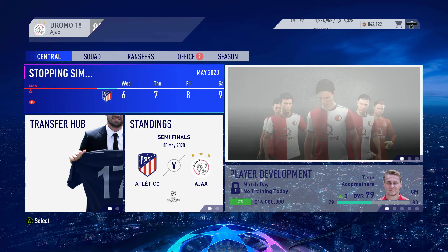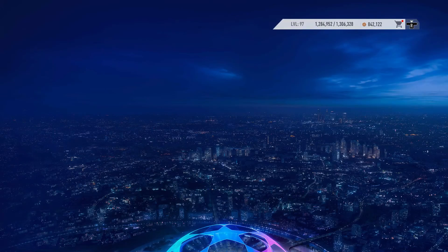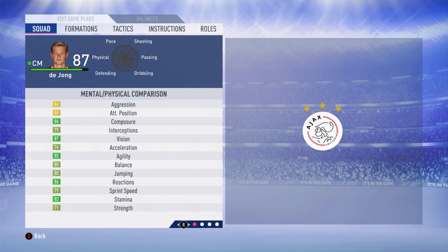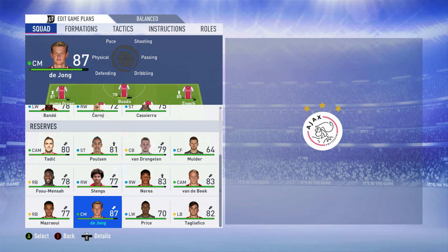Now we have the semi-final against Atletico Madrid, and Frenkie de Jong is asking to be put in. Don't worry Frenkie — you will be in the side, that is for sure. He's gone up to an 87 rated now, he just keeps on getting better and better. Look at his stats — just wonderful, absolutely wonderful. A joy to behold, absolutely brilliant.